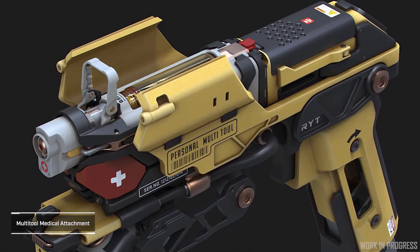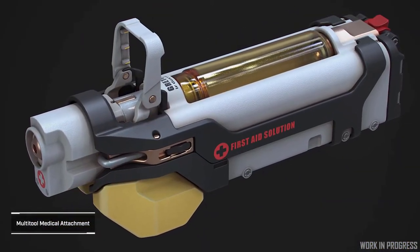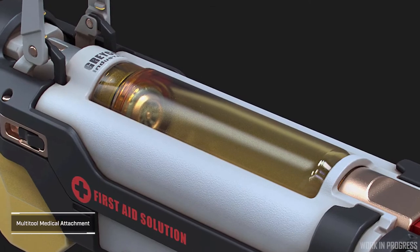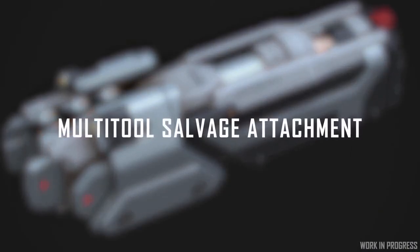Because it's a modular piece, they want players to be able to identify what its purpose is at first glance. The healing attachment will have a syringe and a swappable canister which holds the healing serum. The multi-tool salvage attachment allows for salvage and repair.